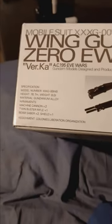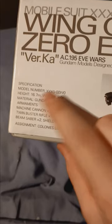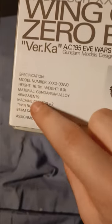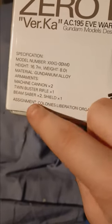On the bottom, we have the actual specifications if you want to see: model number XXXG-00WO, height 16.7 meters, weight 8 tons, material gundanium alloy, armaments — machine cannon, twin buster rifle, beam saber, shield, assignment colonies liberation organization.